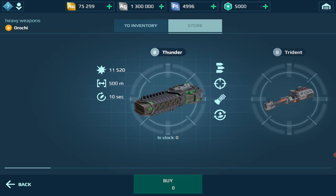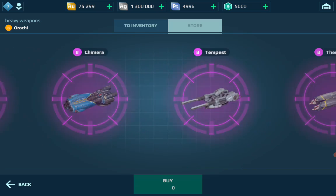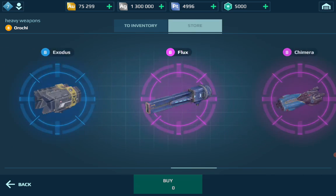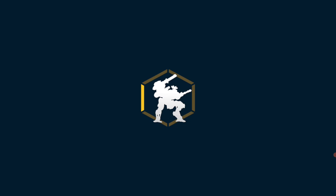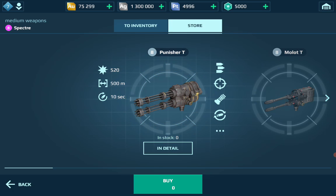It's not a heavy weapon that's available in the inventory. Usually it would be at the very beginning on the left side. I presume it's a heavy weapon — we haven't been told whether it's heavy, medium, or light. It's not a heavy weapon, and it's not a medium weapon either.